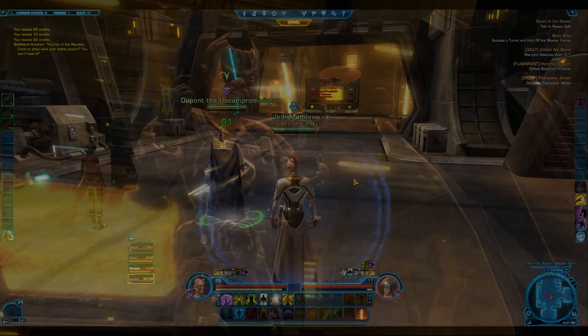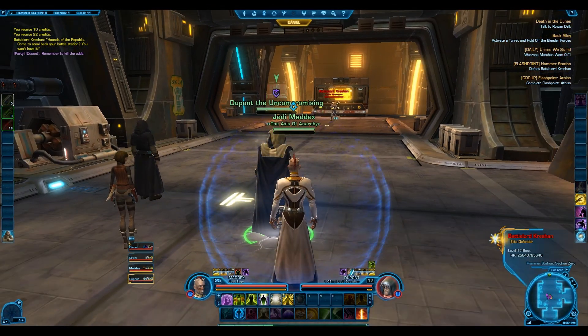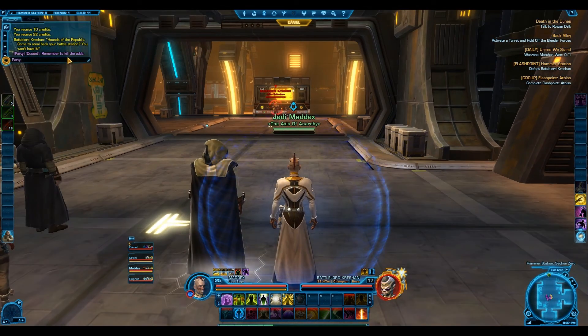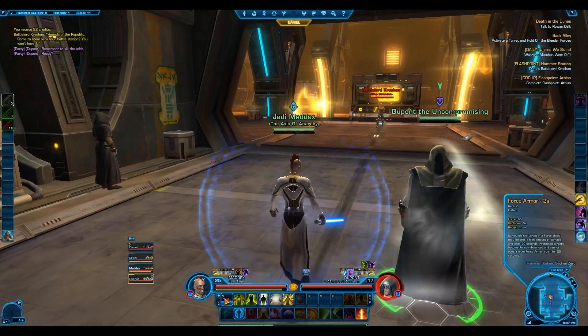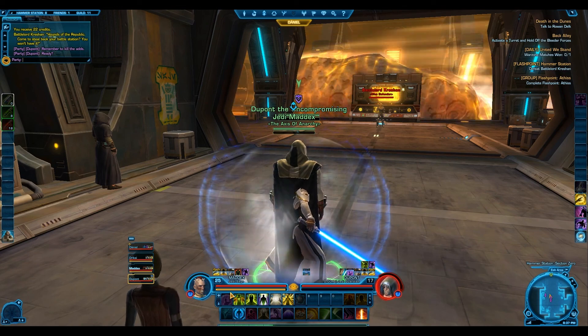The final boss in Hammer Station is kind of tricky. One, you don't want to tank him near the edge because he will knock you off and kill you in a New York minute. So you want to pull him forward away from that ledge. Two, there's going to be all sorts of crap on the floor — red dots, green dots. Green will blow you back, red will hurt you. So you want to stand away from stuff on the floor. Typically, don't stand in the fire.